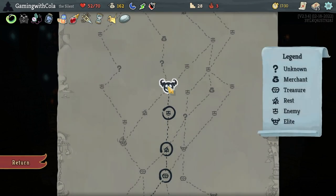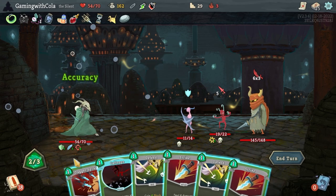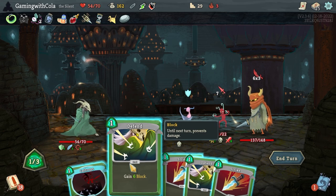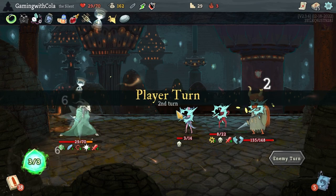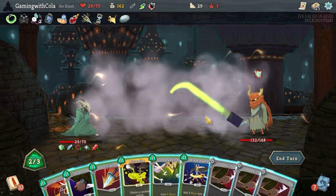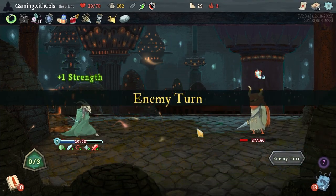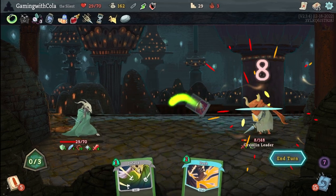Let's go to the elite, do the ritual, then Accuracy. We're going to go that one — one, two. Cool. Cut Drops — end turn, take a little bit of damage. Let's go Neutralize, get rid of him, then Blade Dance — one, two, three. And one of those — one, two, three — and then another one of those — end turn. Another Accuracy with a Poison and Strike — end turn.